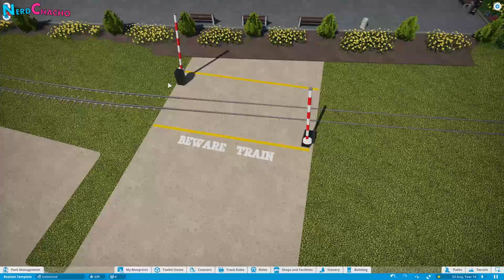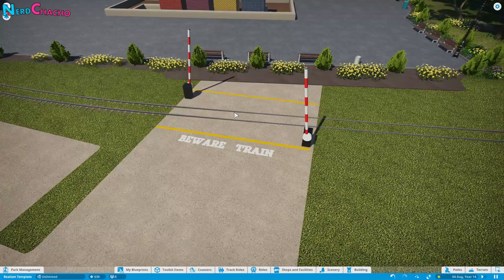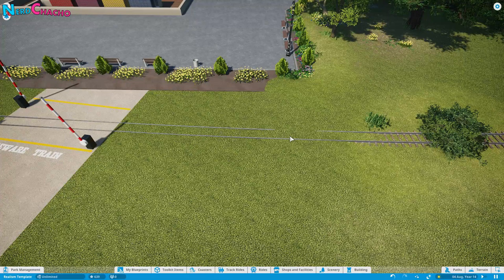That's your basic setup for the level crossing. Remember that guests will still walk through here — there's absolutely no way of stopping them, and unfortunately that's just a limitation of the game. But we can get as close as possible.